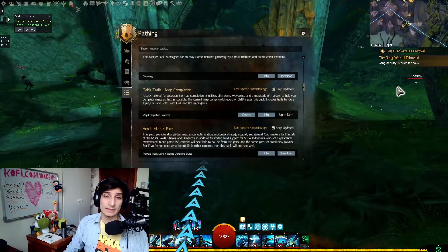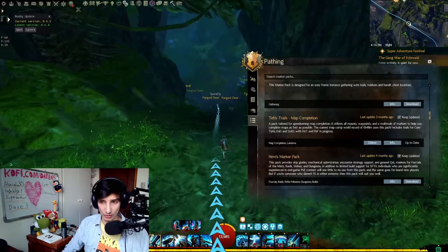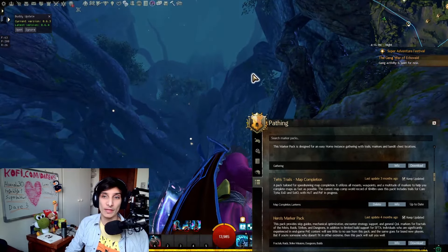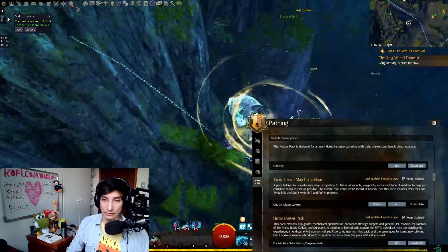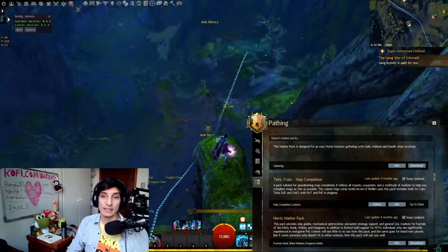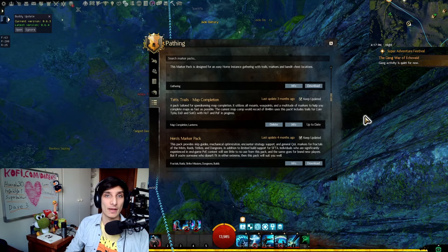Taco Trails is my favorite one for map completion — it's simply the most efficient map completion pathing set out there. It will tell you which mount to use in very specific spots during the run, and it will tell you to utilize everything at your disposal: like J personal waypoints or your Skyscale rewinder, so you have a better and easier way of moving around the map. For example, it might say: put a mark location here, drop down, pick the lantern, take that jade battery, then use your griffon to fly the other way — so you won't have to climb back up. It's probably my favorite and most-used pack, as I do a lot of map completion for legendaries. Everything with Taco gets a big seal of approval from me.